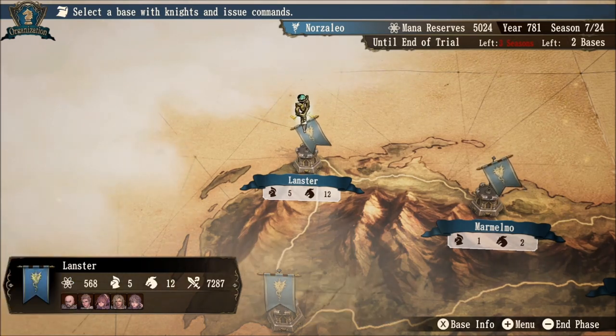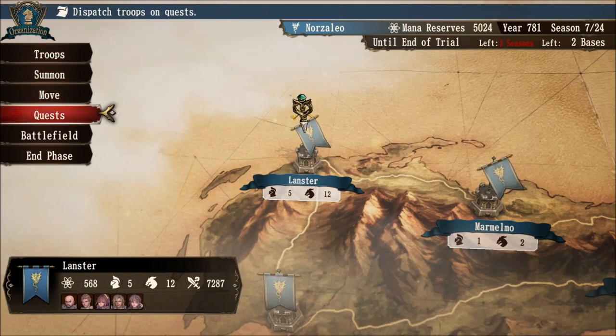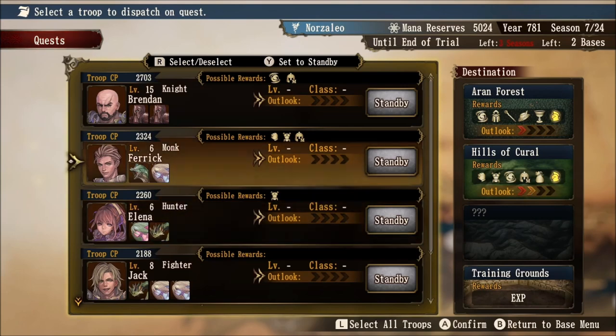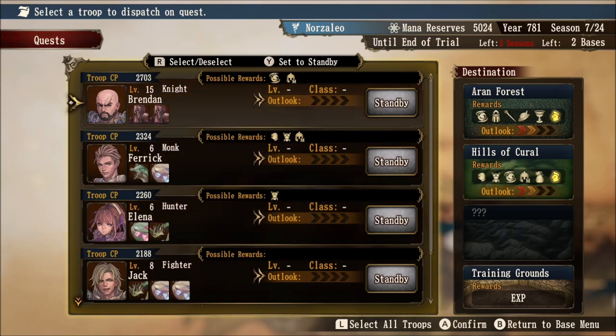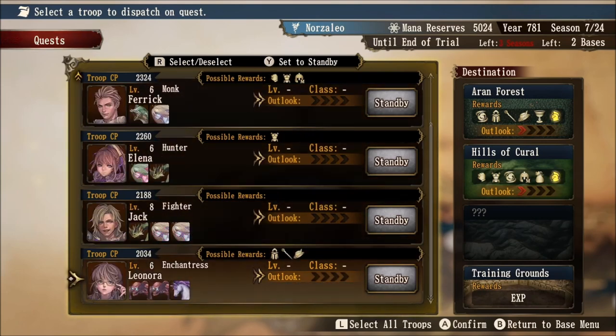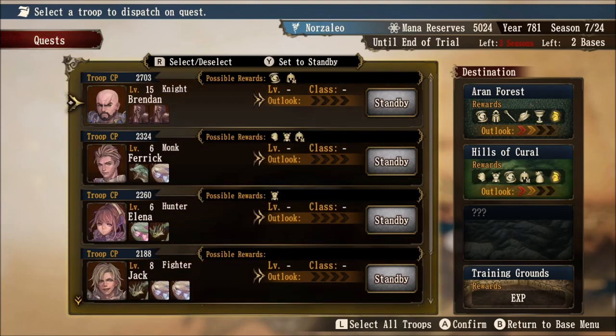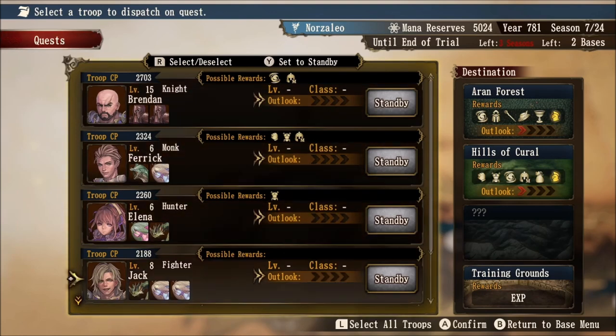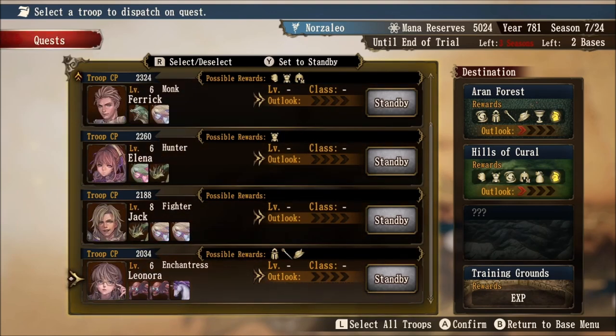We're going to hit up our capital, go to quests, and showcase what knights are going to be the demonstration knights for today's video. We're going to use Brendan, Farrick, Elena, Jack, and Leonora. Keep in mind these aren't the starting levels of all these knights. I did some questing to the training grounds to get prepared for the cross-classing demonstration. For example, Leonora starts at level one — we had to get her to level six to get her proficiency up.